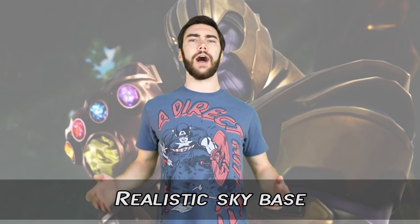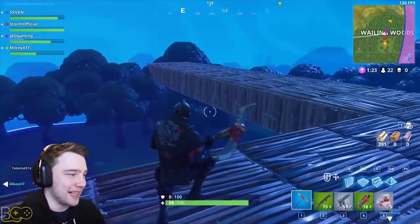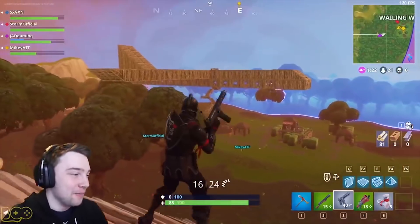Number 3: Realistic Skybase. Here we have a guy high up in the sky working on a fairly large base, but apparently he's going for realism. Because when we zoom out and get to see what it was, turns out it was a giant wooden airplane — because it just wouldn't make sense for anything else to be in the sky. It's crazy this whole thing was done in the middle of a game.